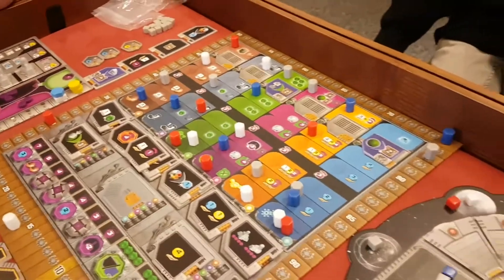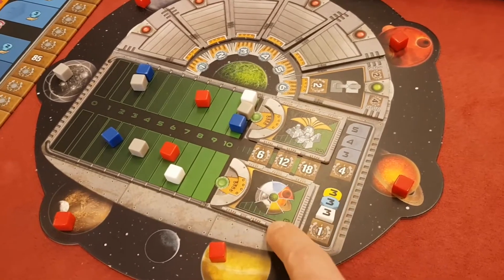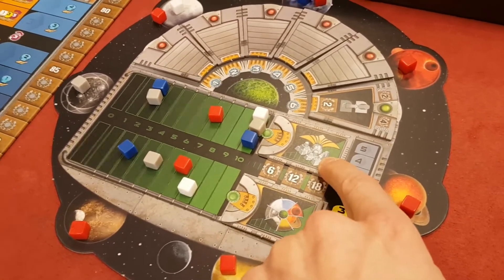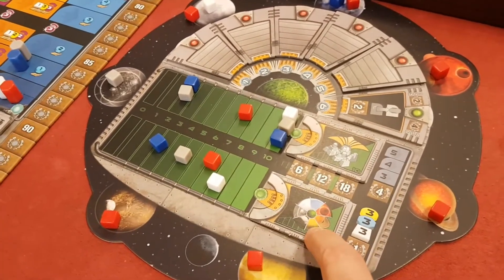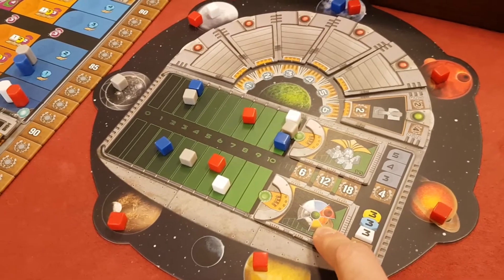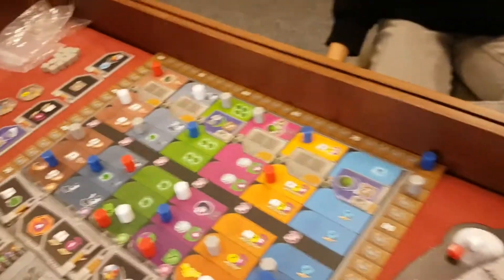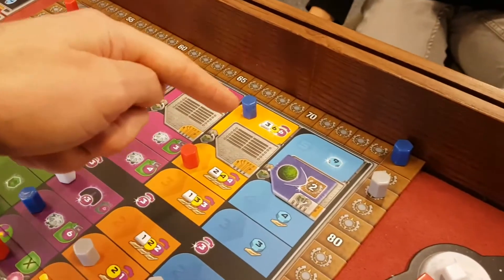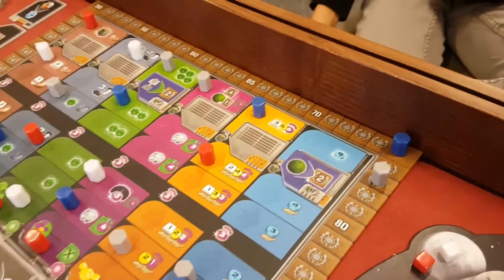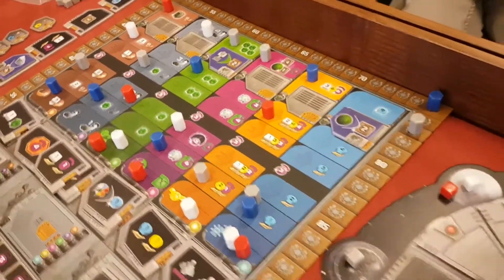For end game scoring, you've got two main variable tiles that change game to game. In this game we're getting points for as many buildings as we have in federations — they call them federations here, but it works the same way as cities in Terra Mystica. Another tile gives points for as many different coloured planets you can settle. And this one gives quite a lot of points for where you are on the tech tracks — in the top three spots of each track you get four points per space, so twelve points for reaching the top. Going up on these tracks is pretty important.